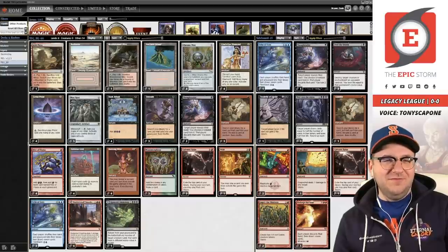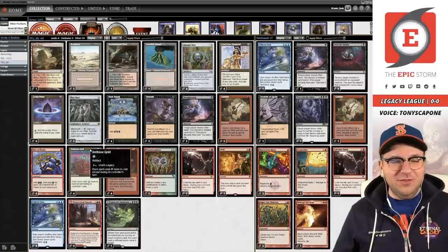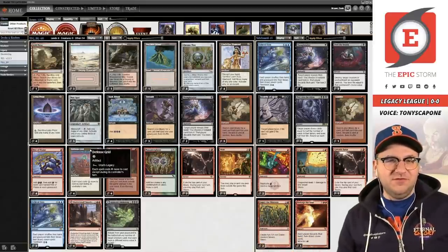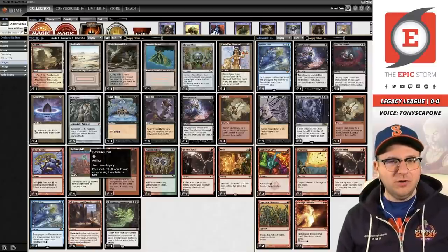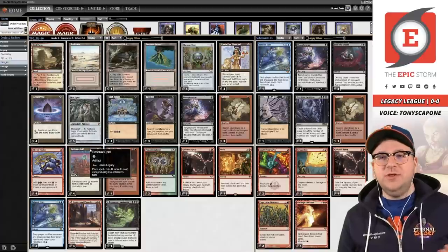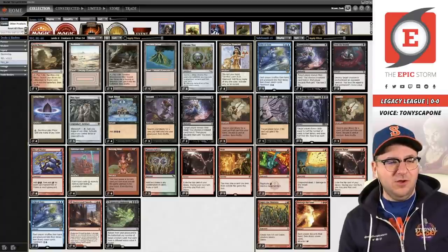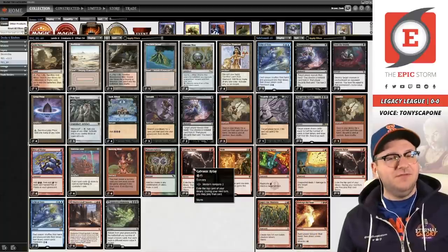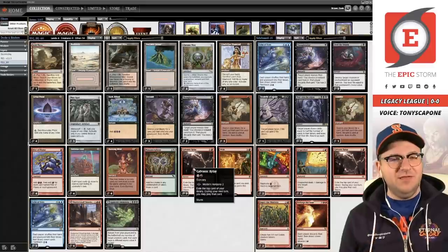We have some Epic Storm technology here: Mox Opal, Chrome Mox, and Defense Grid. Four Grid makes perfect sense when you're spinning the wheel with Echo of Aeons — it stops the asymmetrical part of Echo of Aeons. But Tony, before we recorded this league I talked about my hesitance with Thought Seize with Echo. You said it's mostly for Relay, and your explanation made a decent amount of sense to me, even though I might still disagree a little. Why don't you tell the fans what you told me?